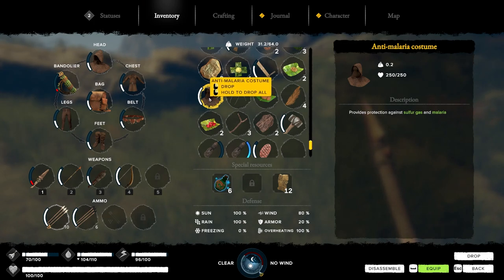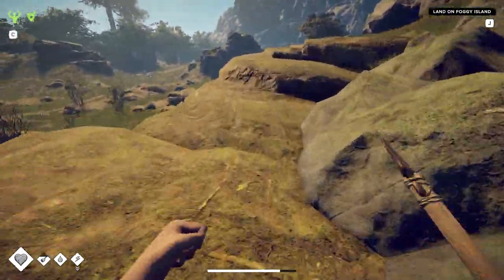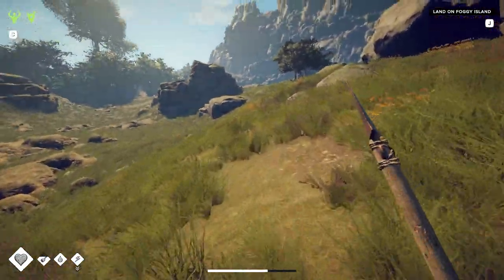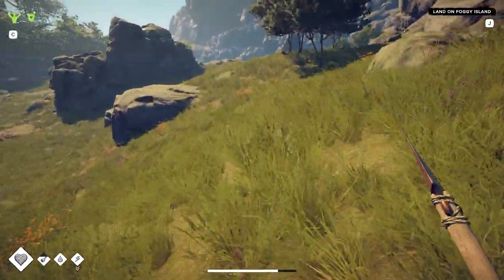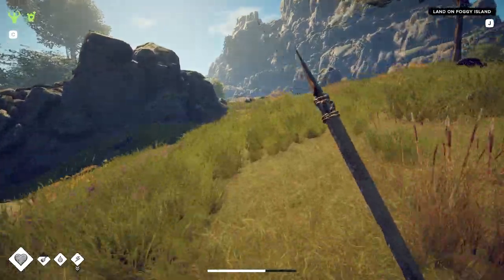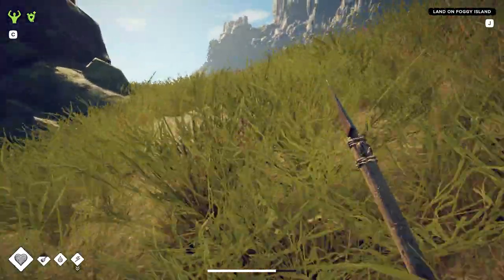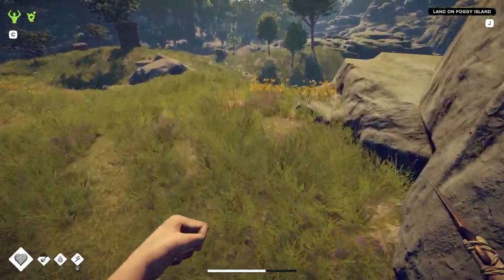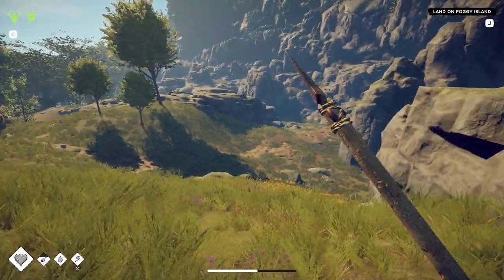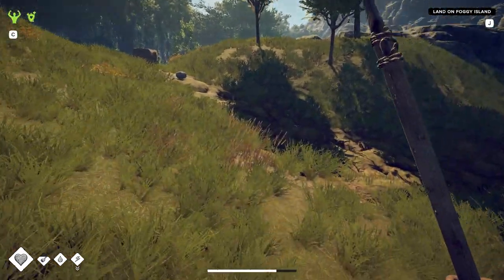And I have an anti-malaria costume, so I can go into the sulfur gas cave on Iron Island. Don't try it without one. Alright, we're getting close.